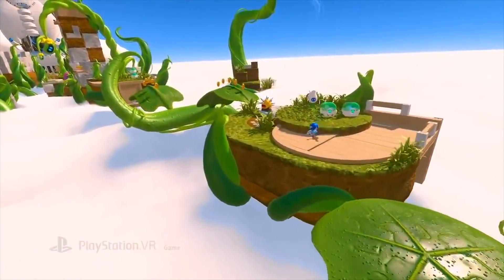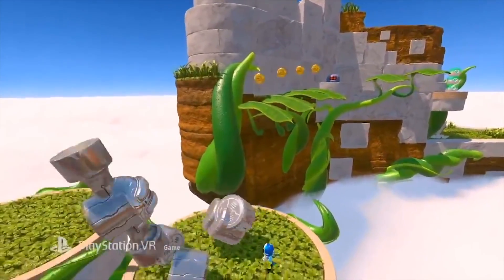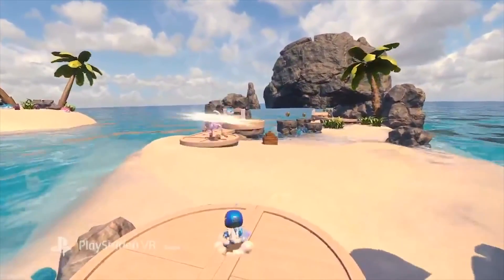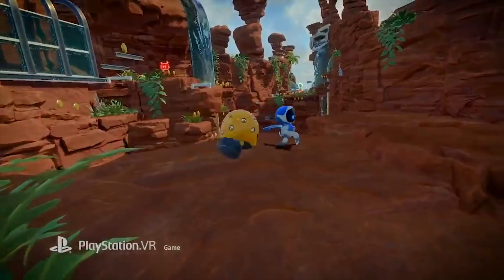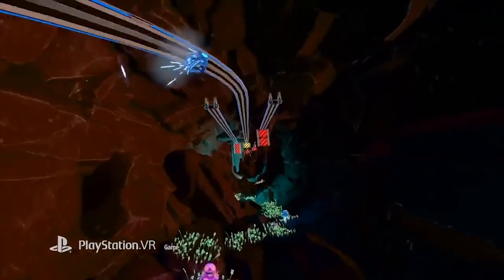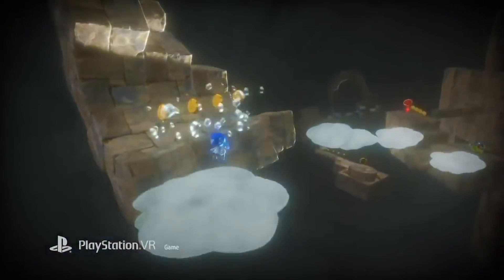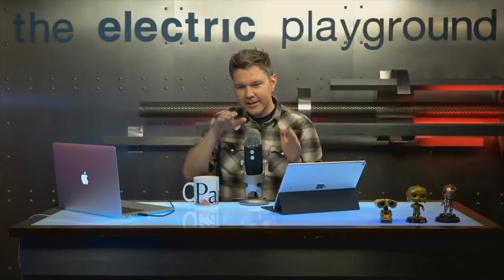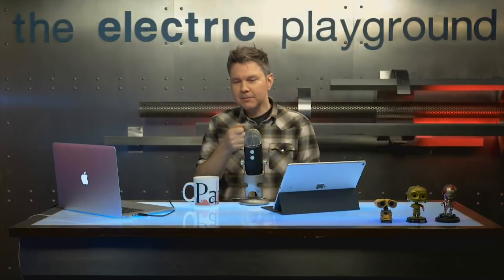We've played a million of these in 2D and in 3D, and it borrows mechanics that we're very comfortable and familiar with. But the change here is that you are the camera, and you are a physical object in the game space. You actually have to bash your head onto objects to break down walls and have your little Astro Bot still be in focus for you.